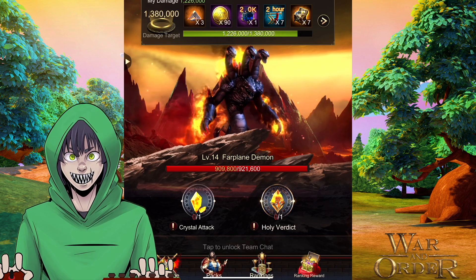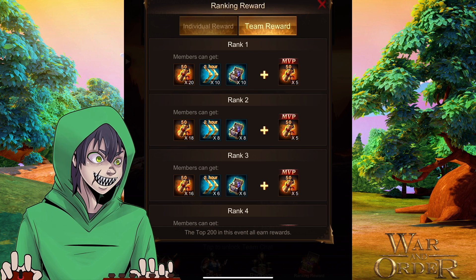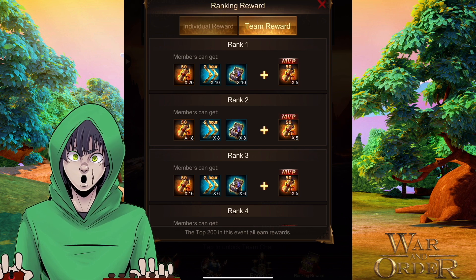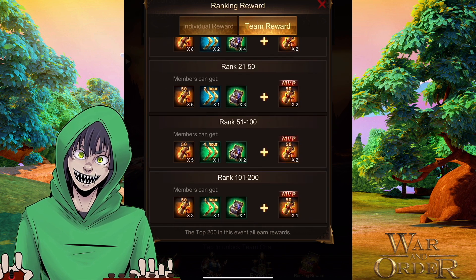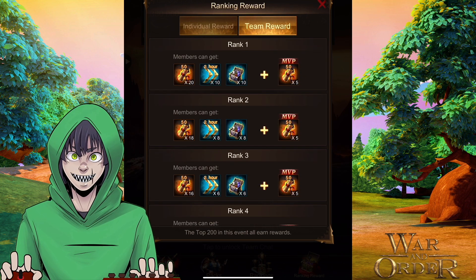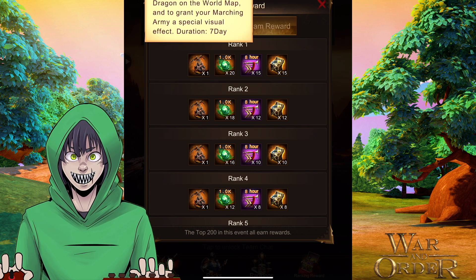For individual rewards, if you're rank one you get the lava dragon castle skin for seven days — which you can also just buy here for 1,500 crystals. The other individual ranking rewards for first place would be 20K beast XP and a decent amount of recruitment speed-ups — maybe enough for about 4,000 tier 10 troops — plus some resources.